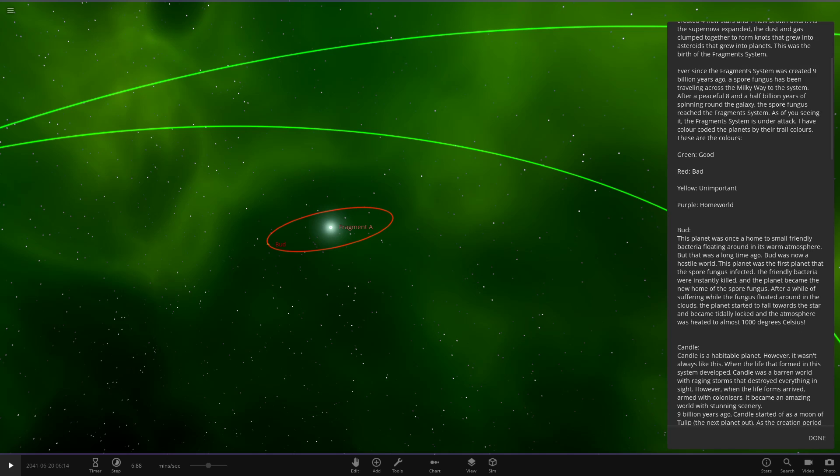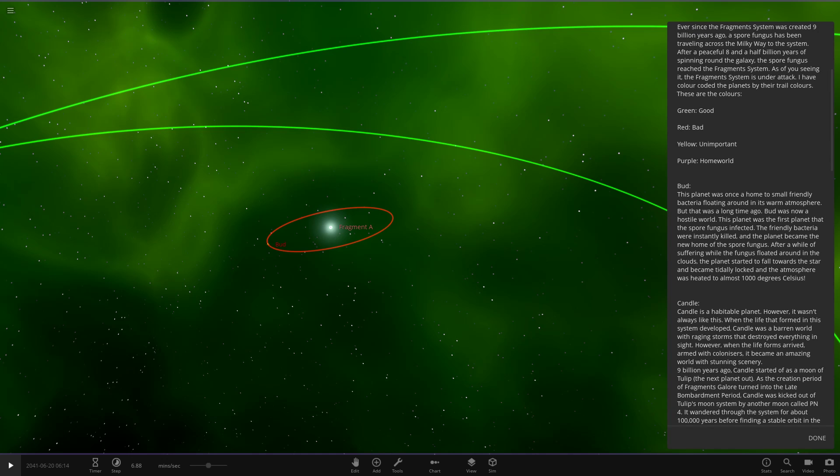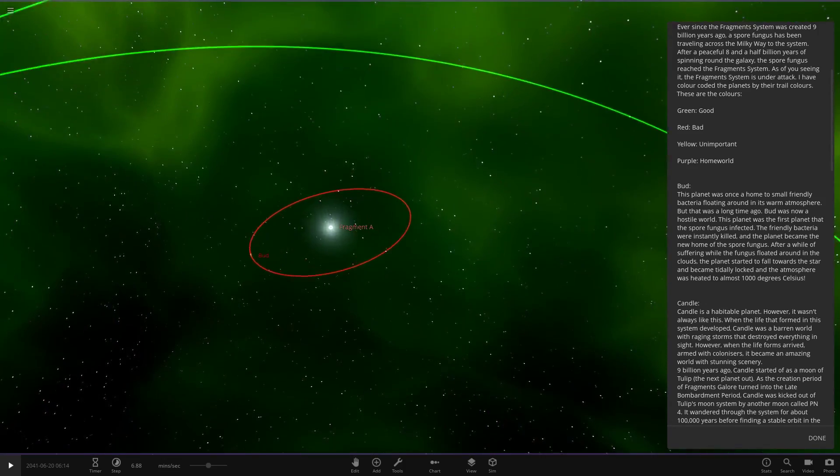Ever since the Fragment System was created 9 billion years ago, a spore fungus has been traveling across the Milky Way to the system. After a peaceful eight and a half billion years of spinning around the galaxy, the spore fungus reached the Fragment System and it is now under attack. The planets are color coded by their trail colors: green is good, red is bad, yellow is unimportant, and purple is the home world. That's a cool way to do things — let's get into it.